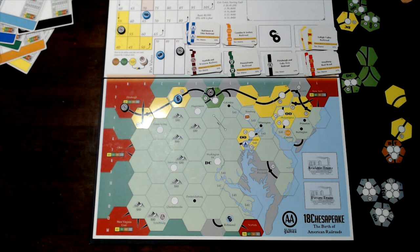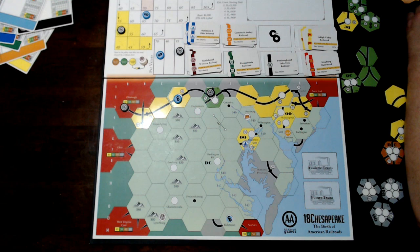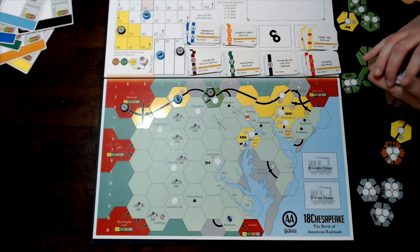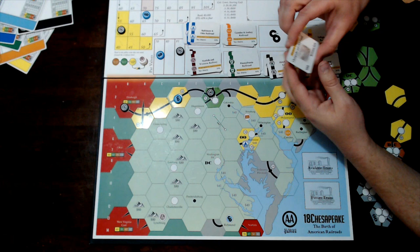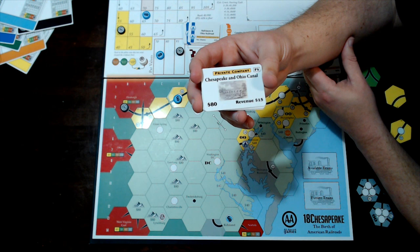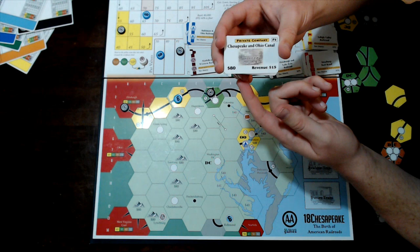Once you reach the first 3-train, a company may purchase a private company for between half and double its face value — from company money to player money. For example, the Chesapeake and Ohio Canal can be bought for $40 to $160. That private company then goes into the company charter and the company gains its power — in this case, the teleport token ability.